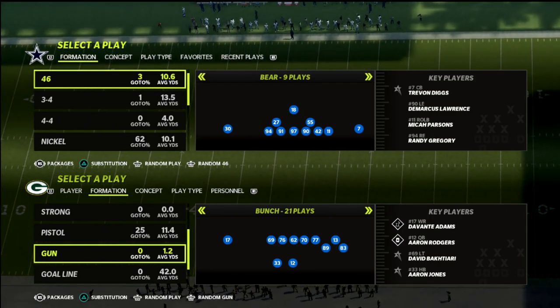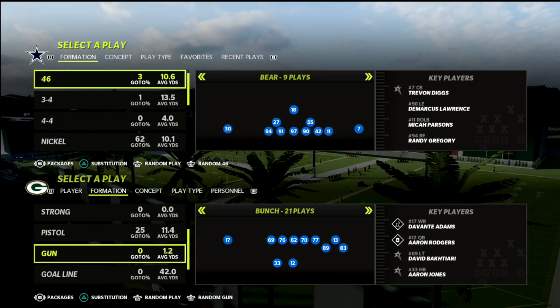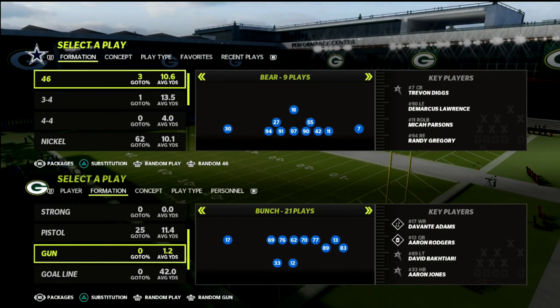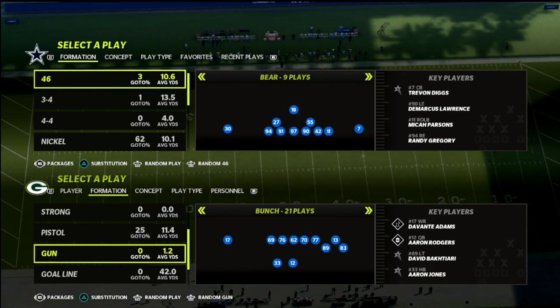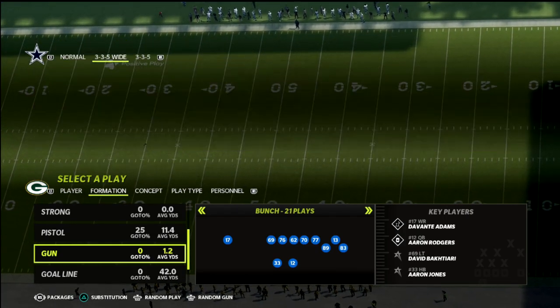If you're new to the channel, I want to encourage you to hit that subscribe button below — it's completely free. Today we're talking about the Seattle Seahawks playbook. I've actually got a full Seahawks bunch ebook on my Patreon. If you want to get all of my ebooks, you can get everything by joining the Patreon for just $10 a month. There will be a link in the description if you want to check that out.